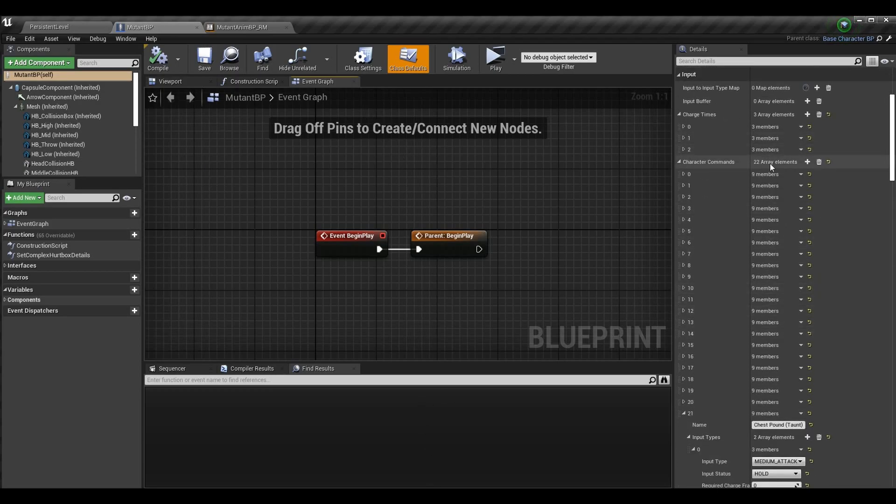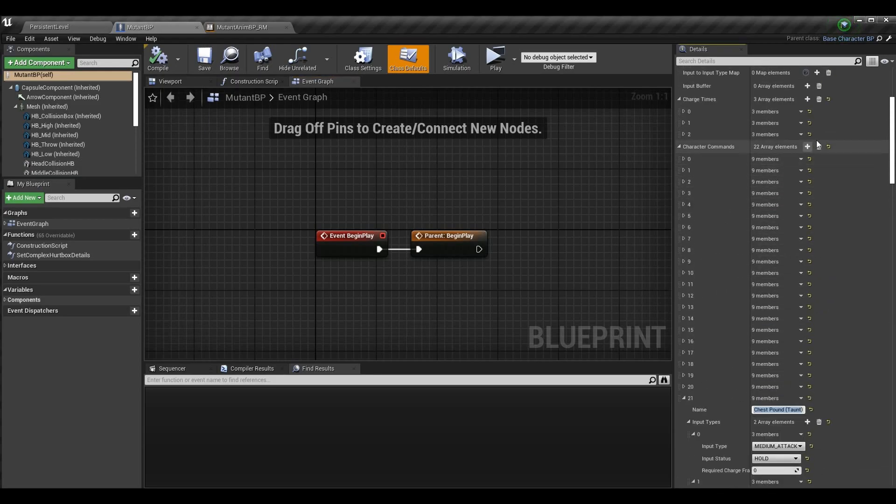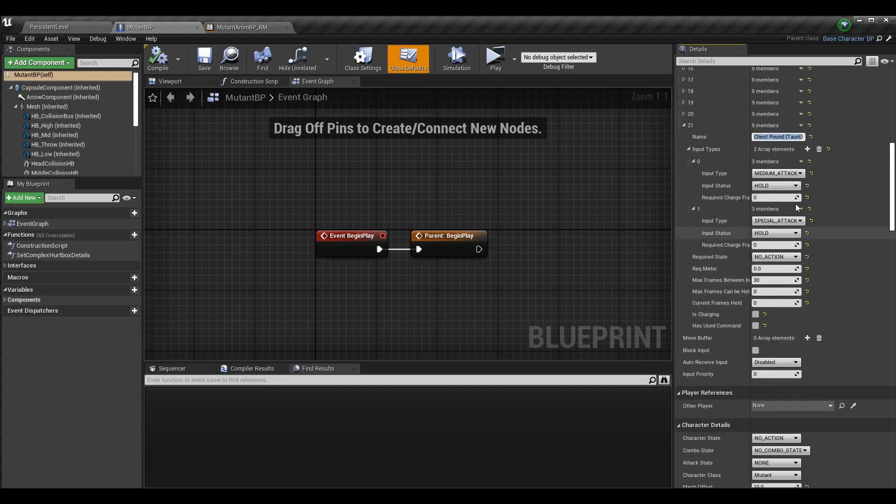I'm going to add a new character command by pressing plus in my character commands array, then define all the features of this taunt. I'm performing this taunt by pressing two special buttons at the same time: the medium attack button and the special attack button. You could have a button specifically made for taunts or a different command entirely. I chose these random values for testing. I have medium attack hold and special attack hold, meaning both must be pressed at the same time.